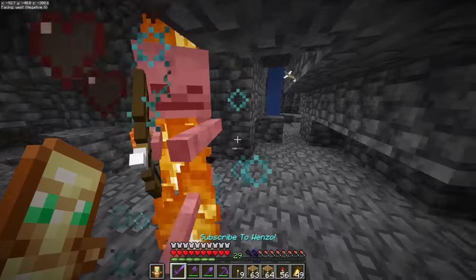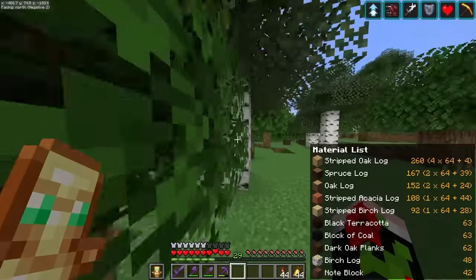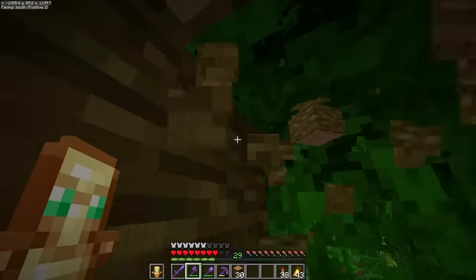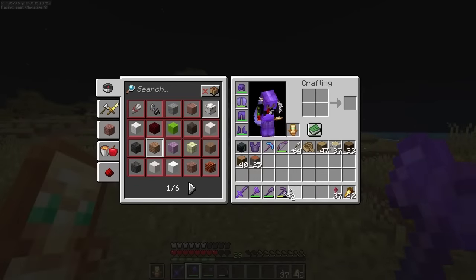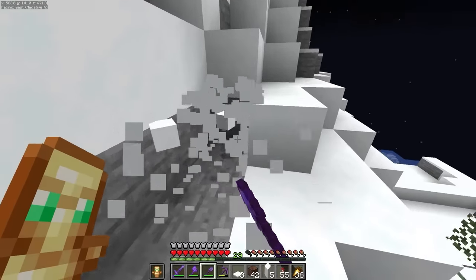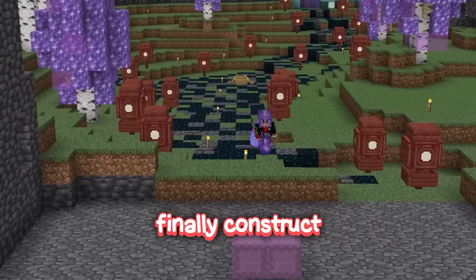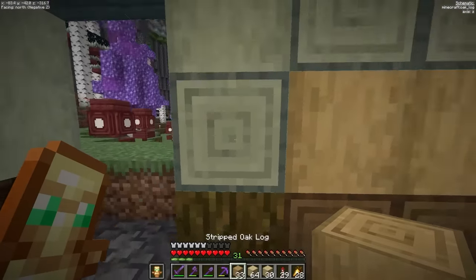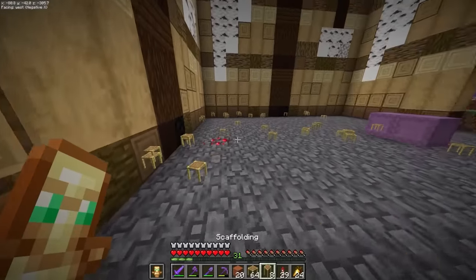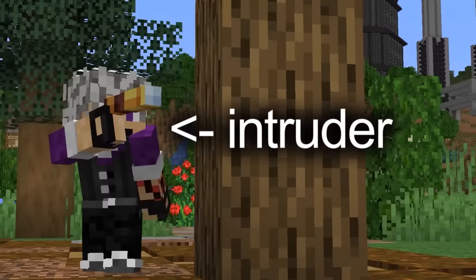Now we've cleared our building area, we can begin collecting the resources we're going to be needing: oak logs, birch logs, spruce logs, jungle logs, and of course acacia logs. I also need to collect snow, brown wool, and coal. Now I can finally construct the giant crafting table - look how easy it is to fill it in with the Litematica blueprint mod. Since this is going to be where Miles stores all of his valuables, we're going to need something to keep out greedy intruders.